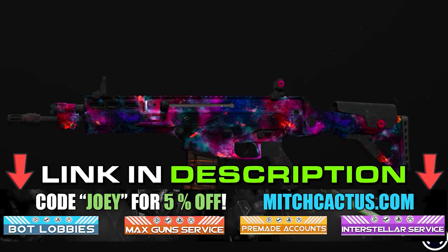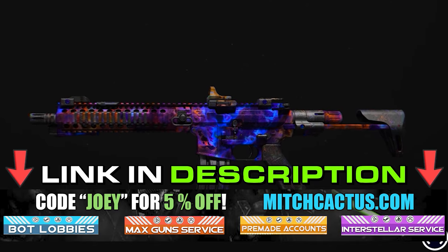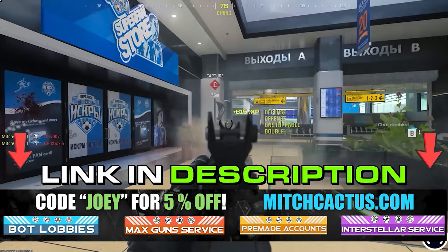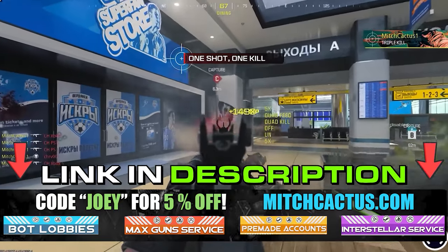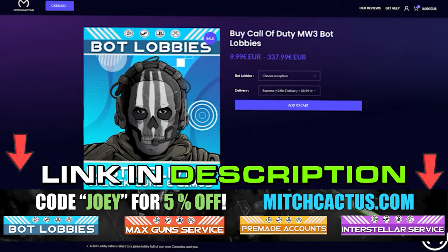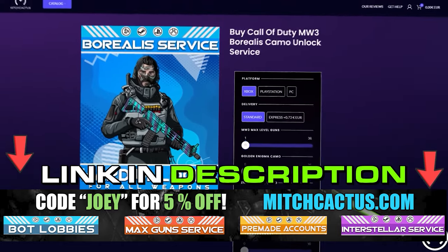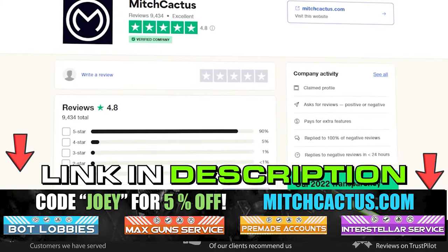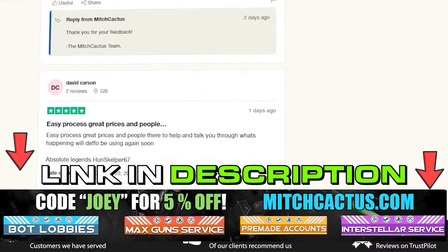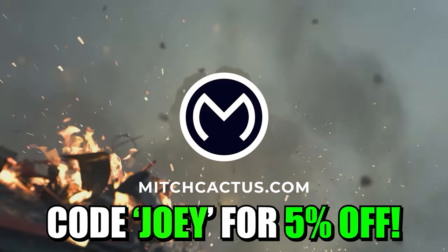If you're looking to unlock the new Modern Warfare 3 camos such as Interstellar and Borealis hard unlocked, or playing bot lobbies, we can level up your guns and unlock camos rapidly, or even instant delivery pre-made accounts. Be sure to check out mitchcactus.com. They are the biggest and most reliable sellers with heaps of brand new offerings for Modern Warfare 3, with completely safe and legitimate services for Xbox, PlayStation, and PC. These guys have almost 10,000 reviews on their Trustpilot page and are by far the most legitimate sellers. Use code Joey for 5% off for a limited time only.